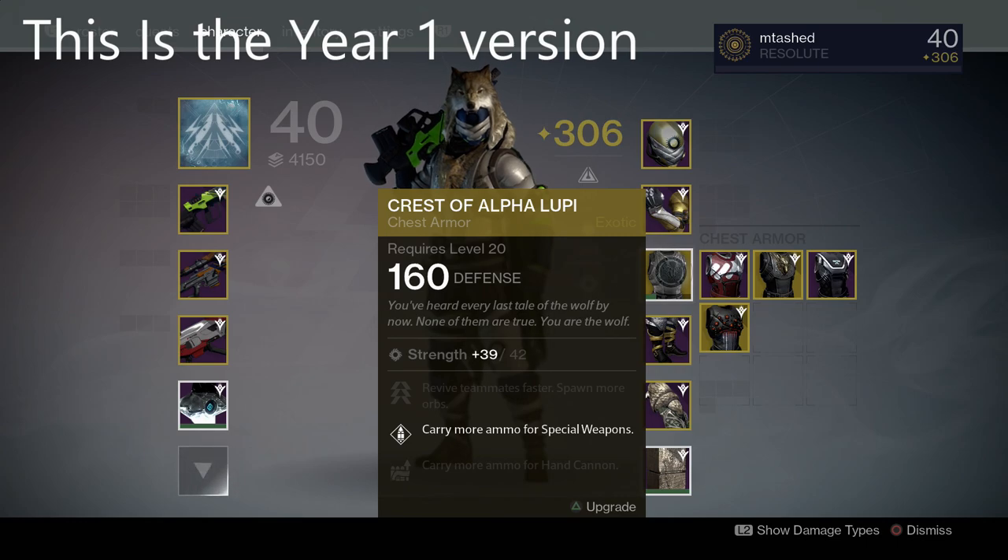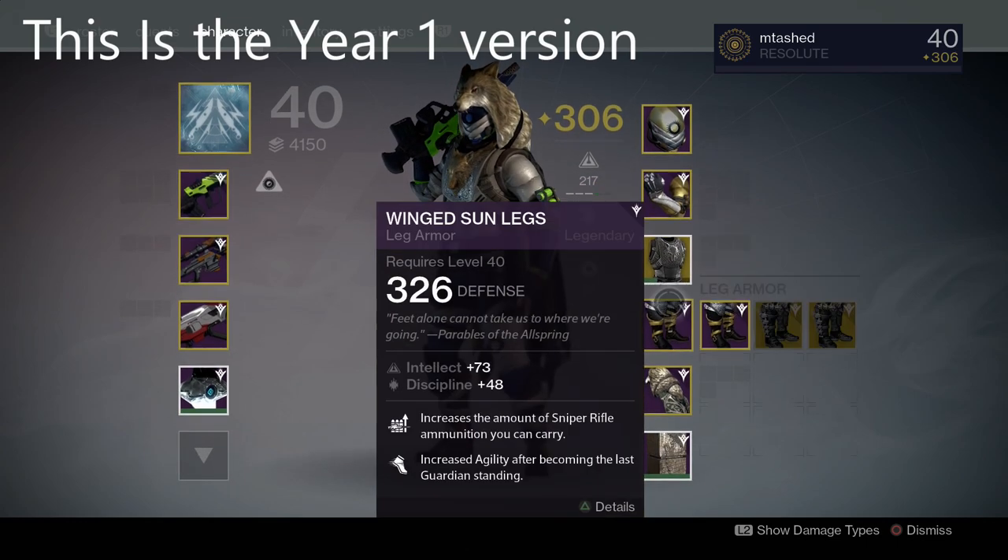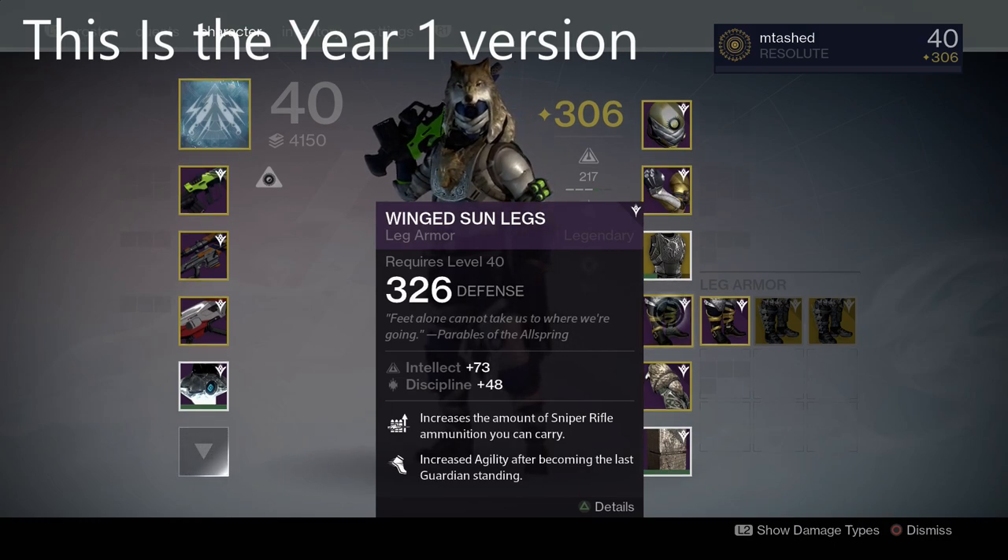If you're on a Hunter, a year one Crest of Alpha Lupi has plus special weapon ammo. You can use this with the boots with bonus sniper ammo, shotgun ammo, fusion ammo, whatever it might be, and you're going to get two times the amount at the start of the game.